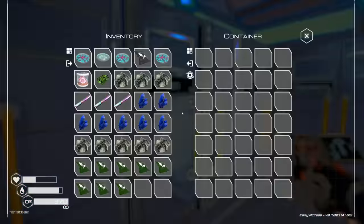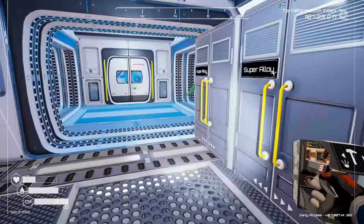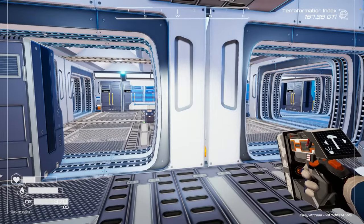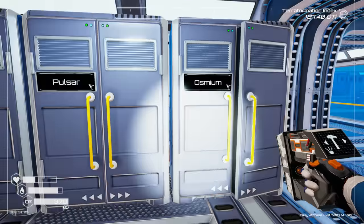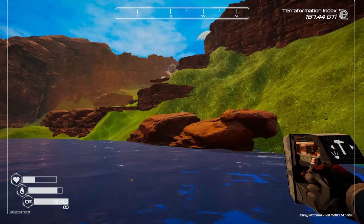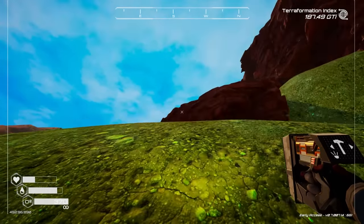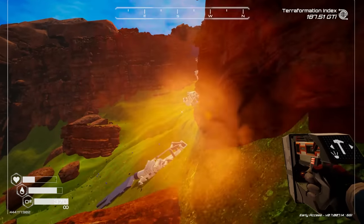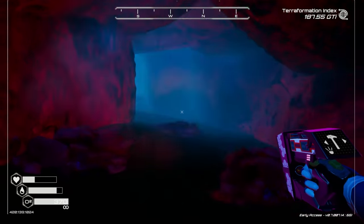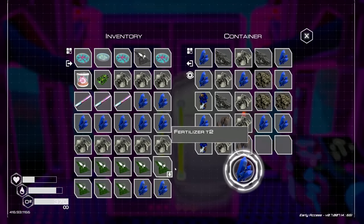We're going to have to expand the base, so more than anything we need iron. For the ore extractor tier 3 we need an iridium rod, an osmium rod, and three titanium. I already have a super alloy rod. The osmium rod might be the problem - maybe we should set up an osmium drill first, then iron, then super alloy. This episode's whole focus is getting our drills set up and automation going so we can have all the goodies.